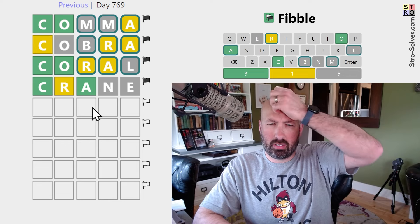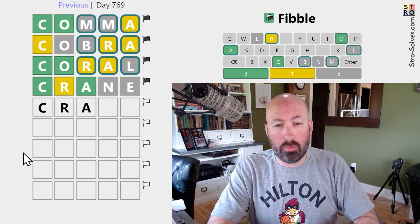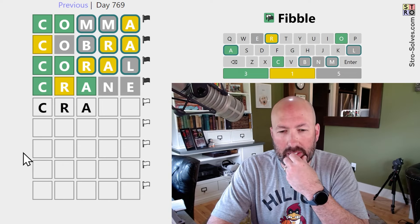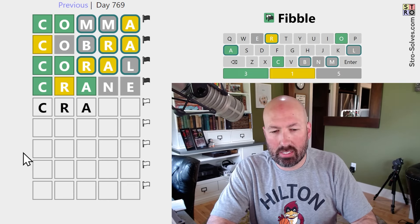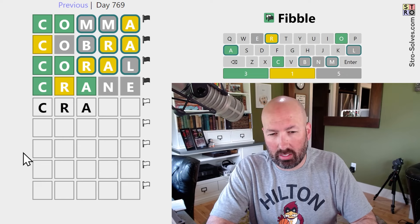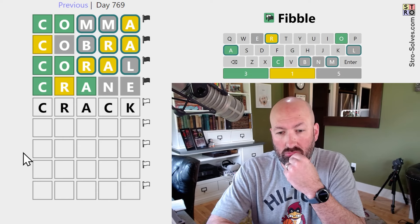Okay. We don't really know anything from that. It could still be CRA if the R is the lie, but then we can't do an E. Something like CRAGS would work. CRACK would be interesting with another C. Let's try that.